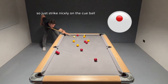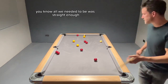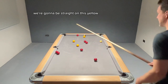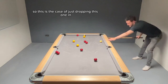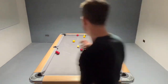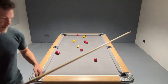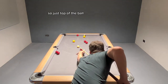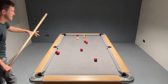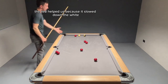Just strike nicely on the cue ball. Now, we know all we needed to be was near enough straight on this yellow here. So we just have to drop it in because everything else is done — we're going to be straight on this yellow into the bottom pocket. This is a case of just dropping this one in. Dead weight. All we need to do now is roll this one in here, get anywhere in this area, and we should be absolutely fine. Just top of the ball — a little sponge just below the center. The red helped us because it slowed down the white.